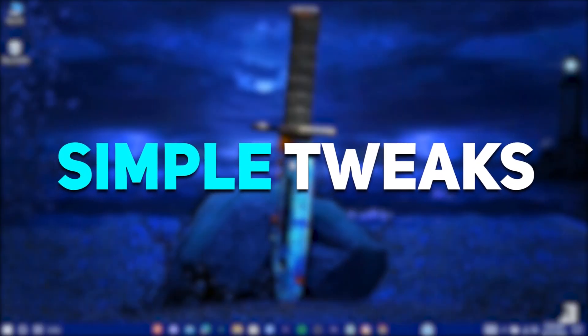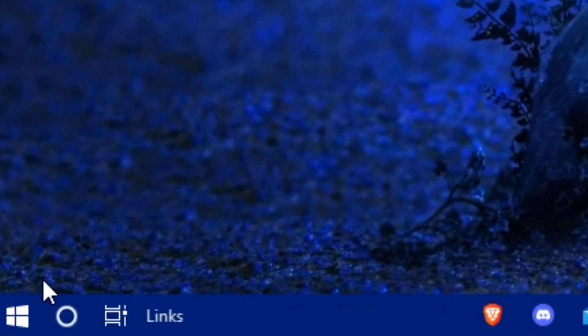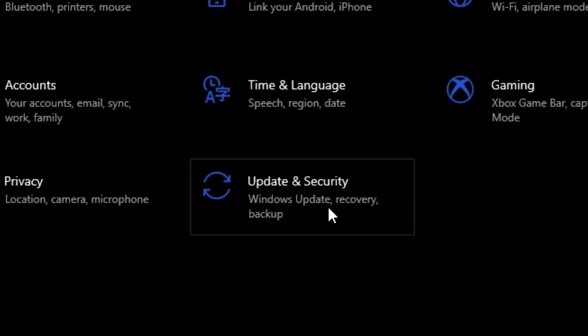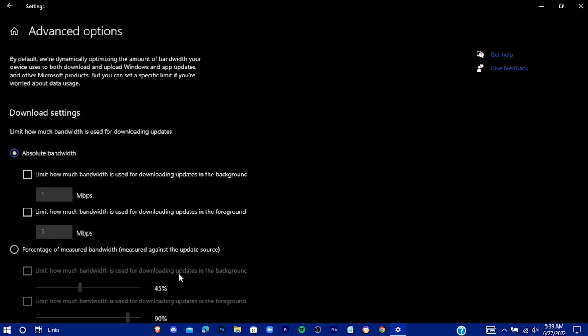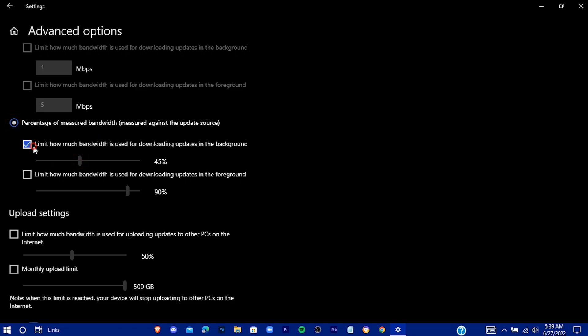Now we're going to do some little tweaks to improve our internet connection. Go to Settings, then Update and Security, then Delivery Optimization, and turn that option off. Go to Advanced Options, check the option there, and drag all the bandwidth sliders all the way down to five percent.